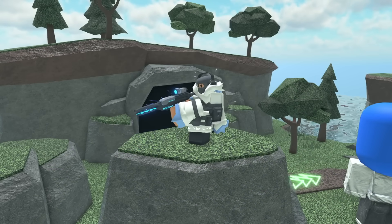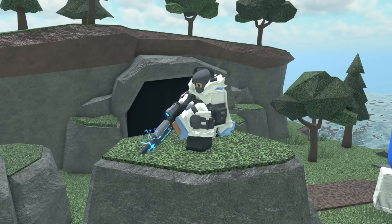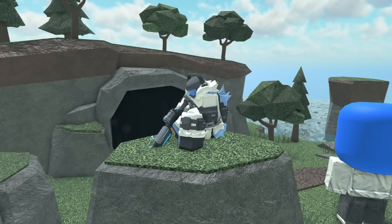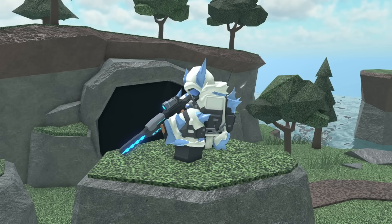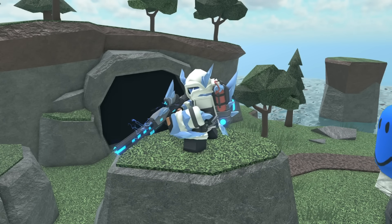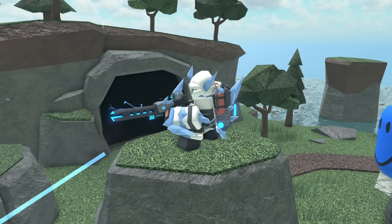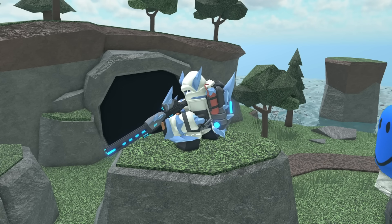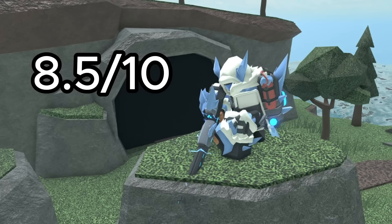Next up we have the Frost Ranger. At level 0 it has a ski mask, headphones, a white winter coat, and a blue and black gun. At level 1 it gets a pair of black gloves. At level 2 it gets a blue ski mask and an icy backpack. At level 3 it gets a white hood and some ice spikes sticking out of its head. At max level it now has a much bigger gun, bigger ice spikes, and a propane tank on its back. This is a really nice skin — the huge ice spikes make it look really cool and the only thing I don't like about the max level is the red propane tank as it kind of sticks out. So I'm going to give this an 8.5 out of 10.